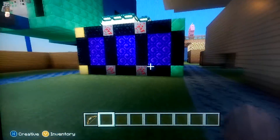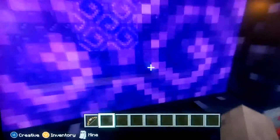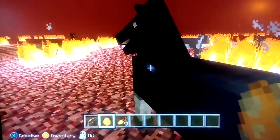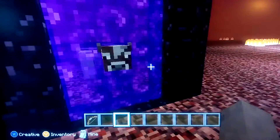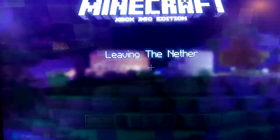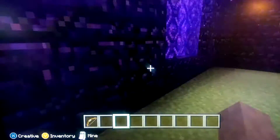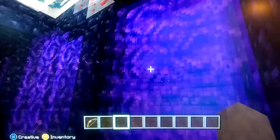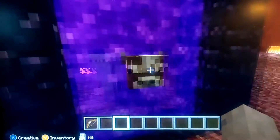This is a nether fortress that my friend made, and it's actually possible to go inside it. You just need to do this — when you're looking the wrong way, just do that and then you're inside the fortress. I don't know how it works as much because my friend made it.